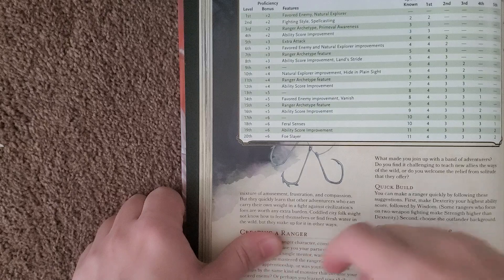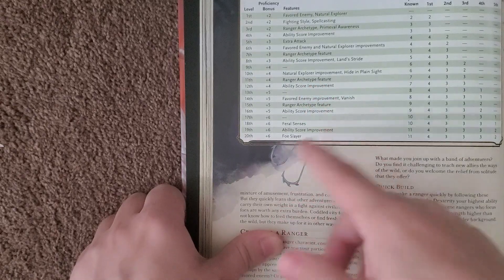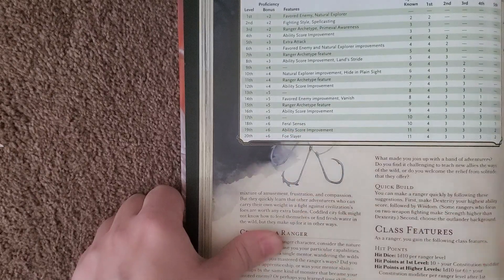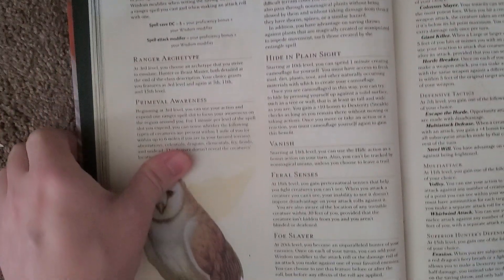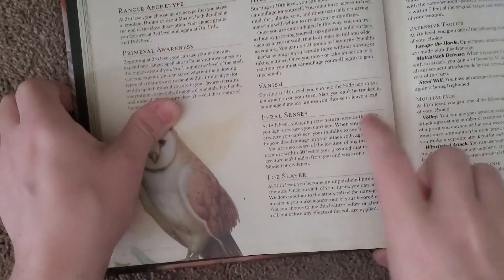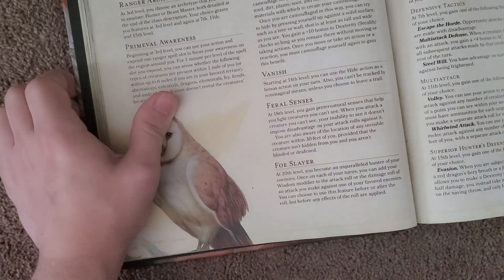You also get the Archetype and all that. Primeval Awareness, Extra Attack, Ability Score Improvements — and eventually things like Feral Sense and Foe Slayer, which are pretty cool. You also get Hide in Plain Sight, which is actually pretty good, and then Vanish. Feral Sense and Foe Slayer are kind of crazy, kind of cool.